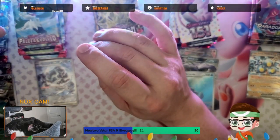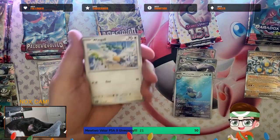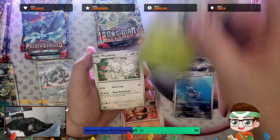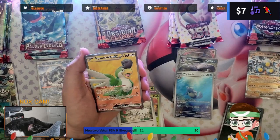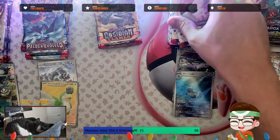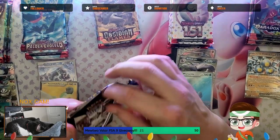Over to Paldea — four packs left. Obsidian Flames still doesn't have a hit. We got Wingull, Pineco, Tinkatink, Mankey, Pyroar, Lorigato, Mousehold, Rockruff chasing a berry, Sneasel in Reverse — and oh! Spockability EX Full Art! Very nice and very playable, I believe. The Full Arts just pop in this set. 151, can you keep your hit streak going? Technically you have four hits, but not for the video because the Wigglytuff doesn't count.